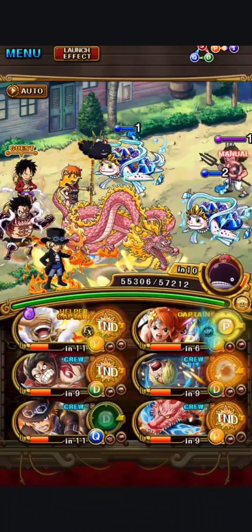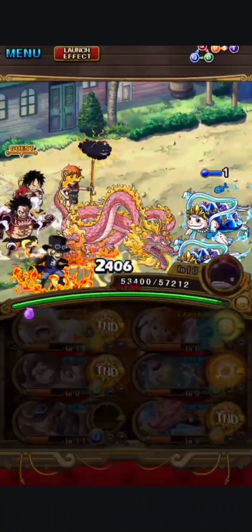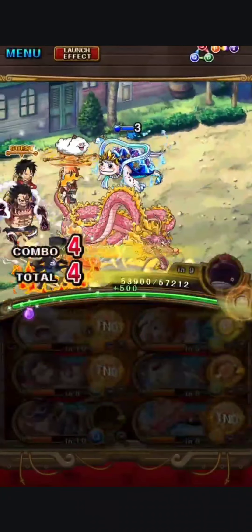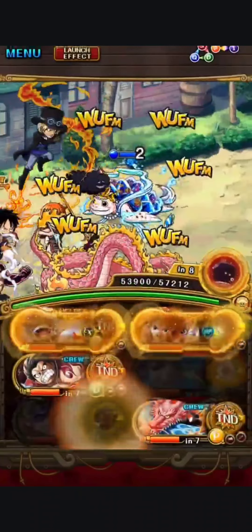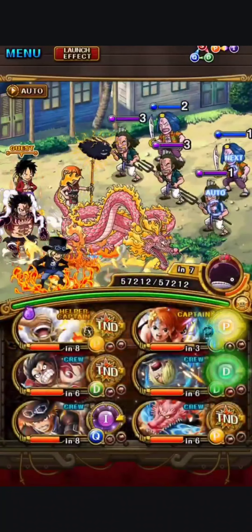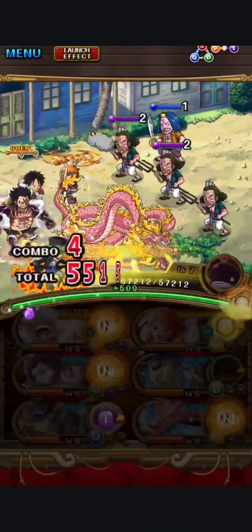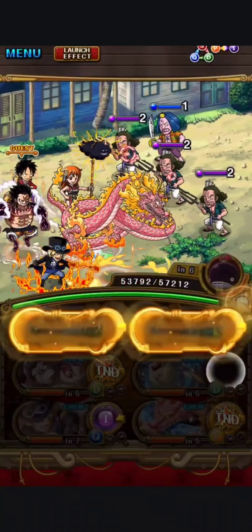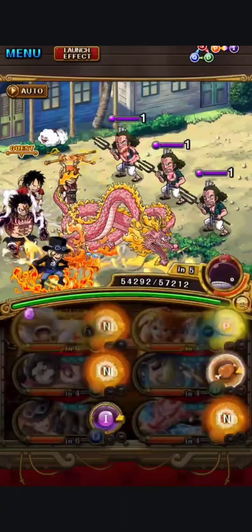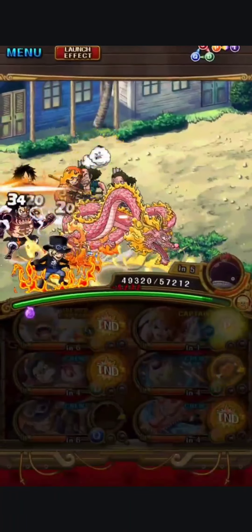If you guys are new to the game and have some of these characters — look, this team does use a lot of Super Sugo Fests and anniversary exclusives, so I'm not saying this is the most buildable team in the game. But Nami has been around for about two years now. The eighth anniversary Luffy is on the team. Rush Sanji was last year's anniversary character, so these characters have turned up quite frequently. Momo is a regular legend featured many times since release. Anniversary Sabo was on last year's anniversary banner, this year's, the Worldwide Celebration banner, and the 9.5 anniversary banner — you could actually pick him up for free through logins and free multis.